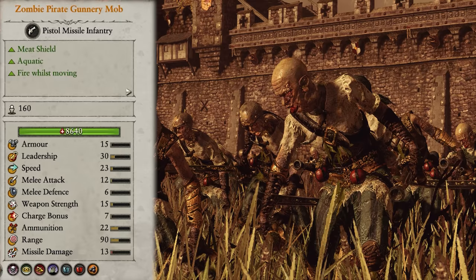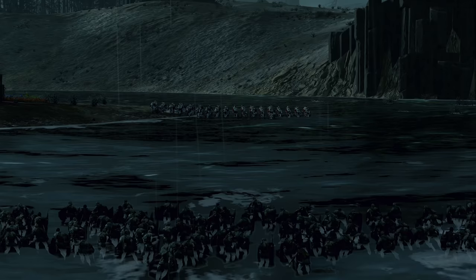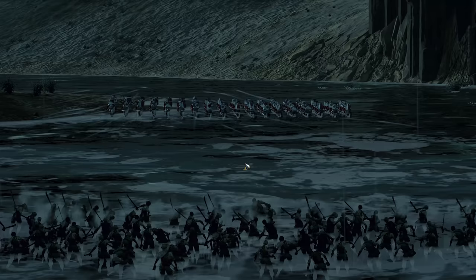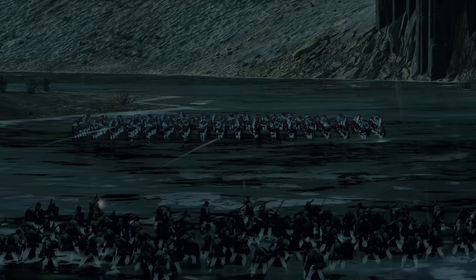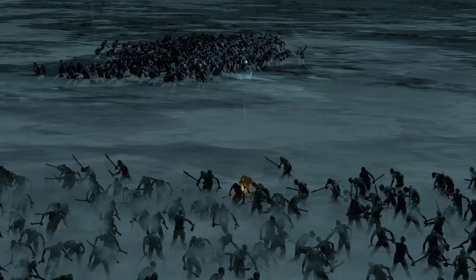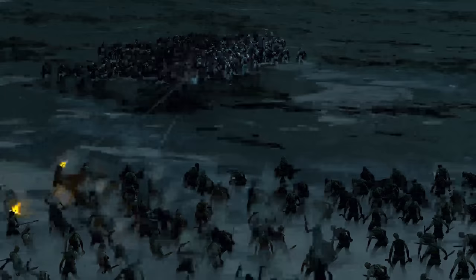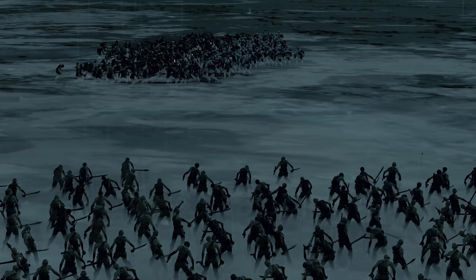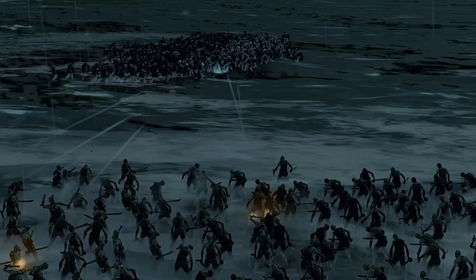Now we come to the real meat of the Vampire Coast: the ranged infantry. Kicking us off are the Zombie Pirate Gunnery Mob. They don't have the best damage output, and in melee they won't do much, but from range they're a gun unit unlockable from basically turn one that can fire whilst moving. This makes them great at shooting on the chase or the advance. Unfortunately they fire in a very shallow arc, so need a direct line of sight — meaning you'll need good angles and flanks to maximise efficacy. I take three to six of these for a long time, first as my back line and then as my middle line.